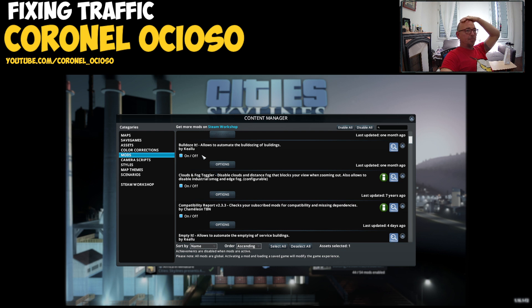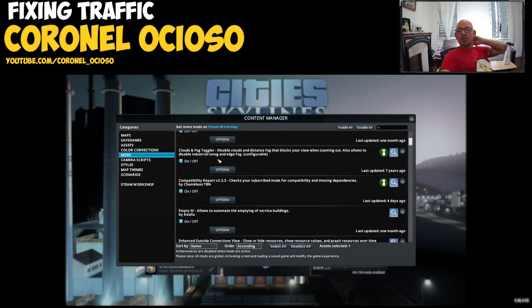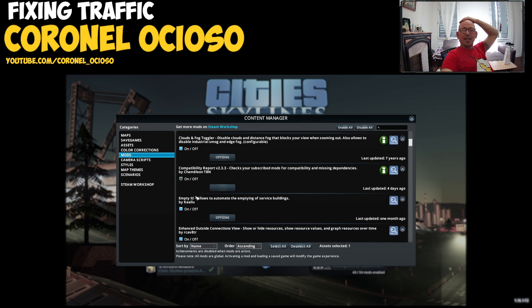I can't be bothered to be bulldozing manually. That's a gameplay modification but it's just comfort. Clouds and Fog Toggled — I'll keep it. This allows you to remove that stupid fog and have a clear view of the city. Compatibility Report — I'm tempted to uninstall it, I don't really use it and it keeps telling me my mods are outdated when they work perfectly.